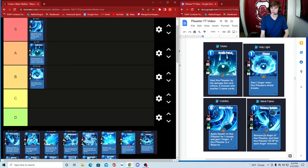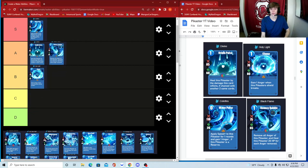Next is Bouncy Bubble — remove all anger of this Pikaster and heal this Pikaster 20 HP for each anger removed. Anger racks up over time after every attack, so you could be healed up to 100 HP if you let it build to four or five. More realistically you're healing in the 40 to 80 range. It kind of counteracts the critical strike — instead of getting that crit, you're healing yourself. I'm going to put it in A. I really don't think any of the wing cards for water are bad.